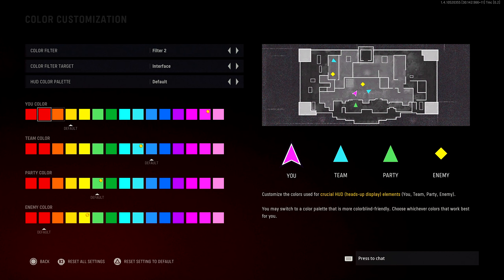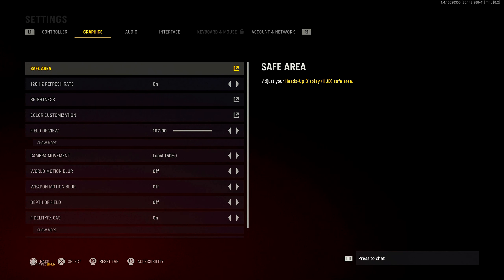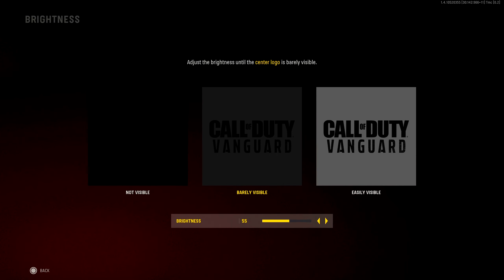In color customization, just like Cold War, you can change the color you want. For example, you can change your arrow to light blue, but I like to keep it pink. Your team color can be green, and your flags don't have to be blue and red — you can change it to whatever you want. This is mainly preference, but I think it's a good touch they brought back from Cold War.